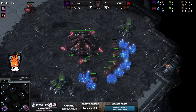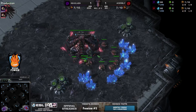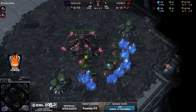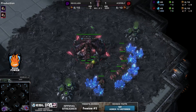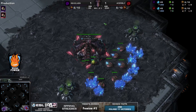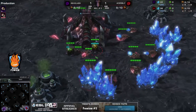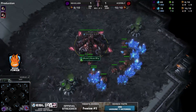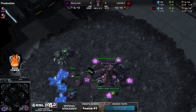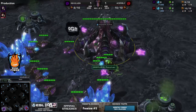Here we are in game number three between Bly and Revolver — the deciding match. The winner will qualify, the loser will not, though they still take home a little bit of money. Spawning in the bottom right-hand corner of the map Nimbus, we find a red Zerg player from team Acer: the one and only Bly. He is facing off against his purple opponent, playing for Good Game Russia — it is Revolver.